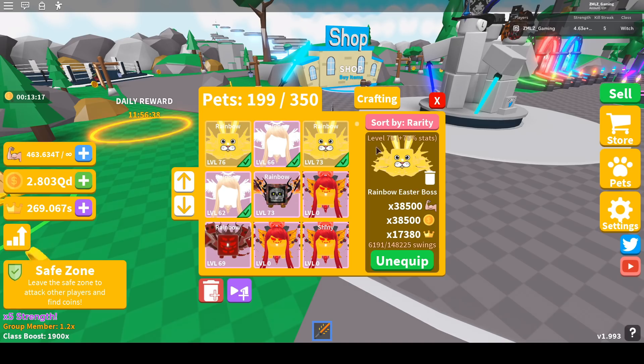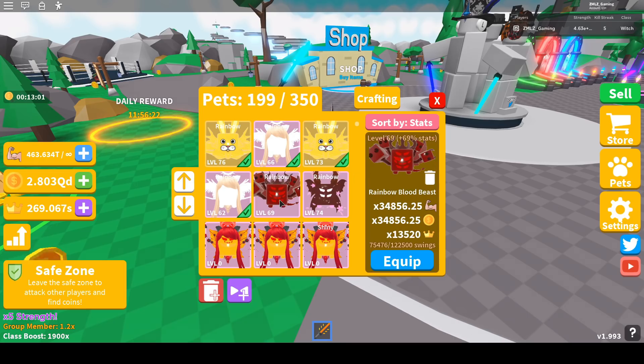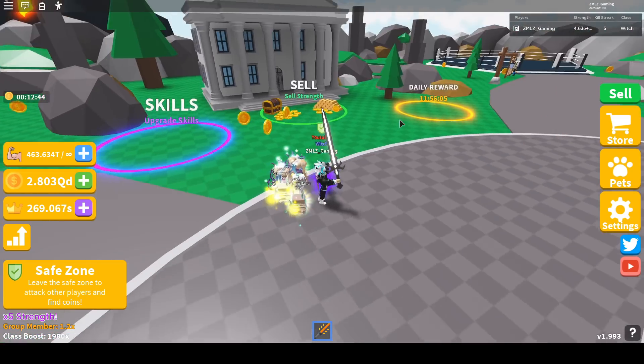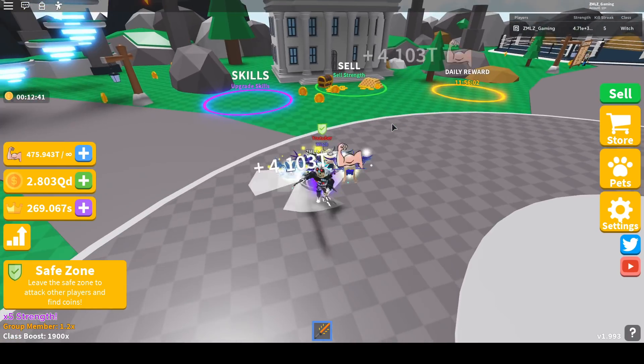If I click Sort by Stats, whichever pet has the higher stat will be listed first, except for the equipped pet which always stays at the top. Sort by Rarity means the newest pet is ranked first — for example, my newer pet ranks above the Rainbow Spring Dragon, which is pretty old. Two sort options — very good.